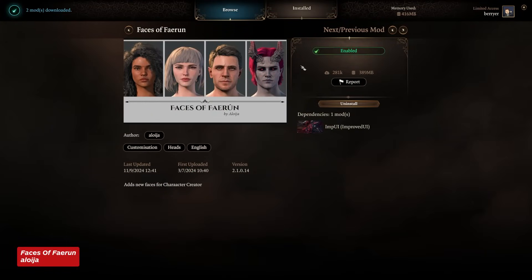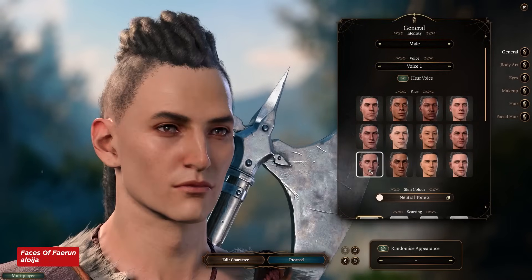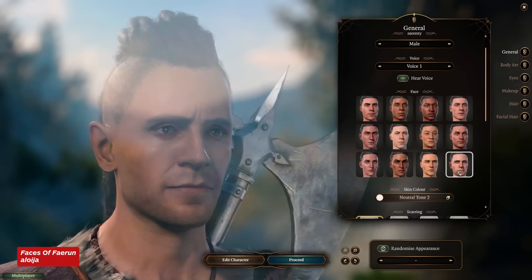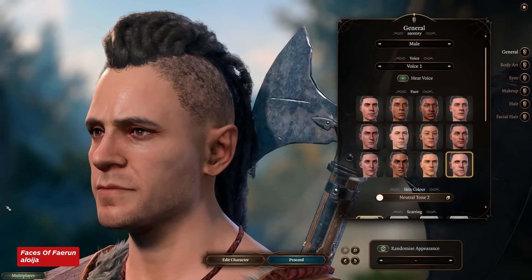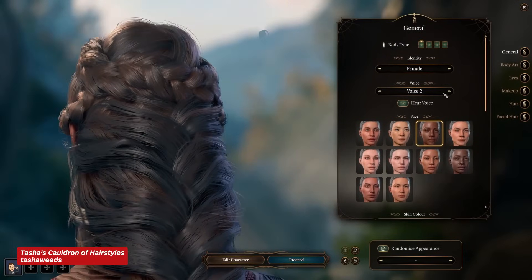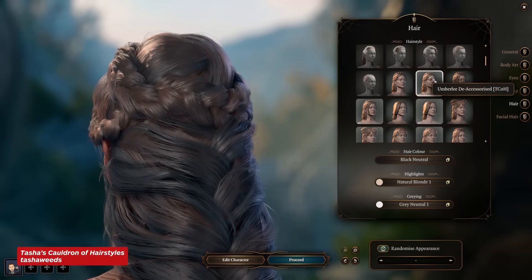Next is Faces of Faerun, which adds more customization options in the character creator. And here we have Tasha's Cauldron of Hairstyles, which adds quite a few ornamented and unadorned hairstyles.